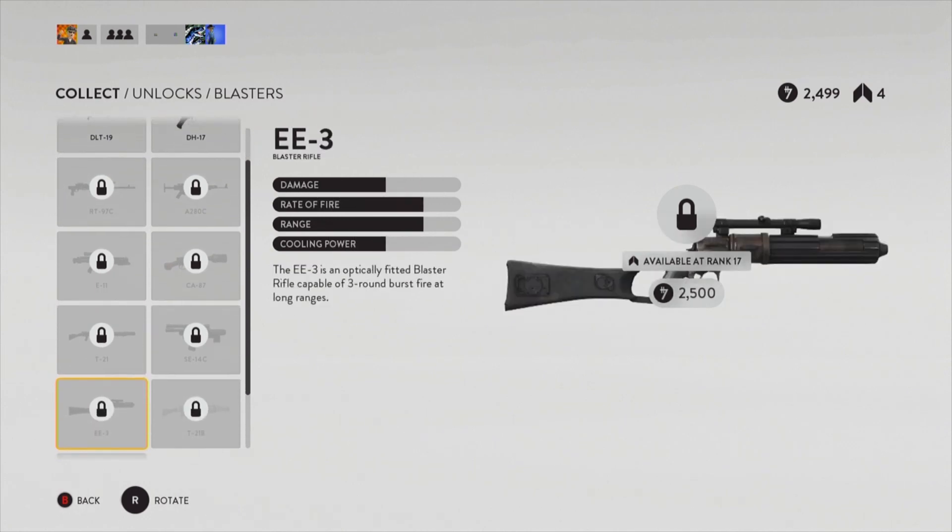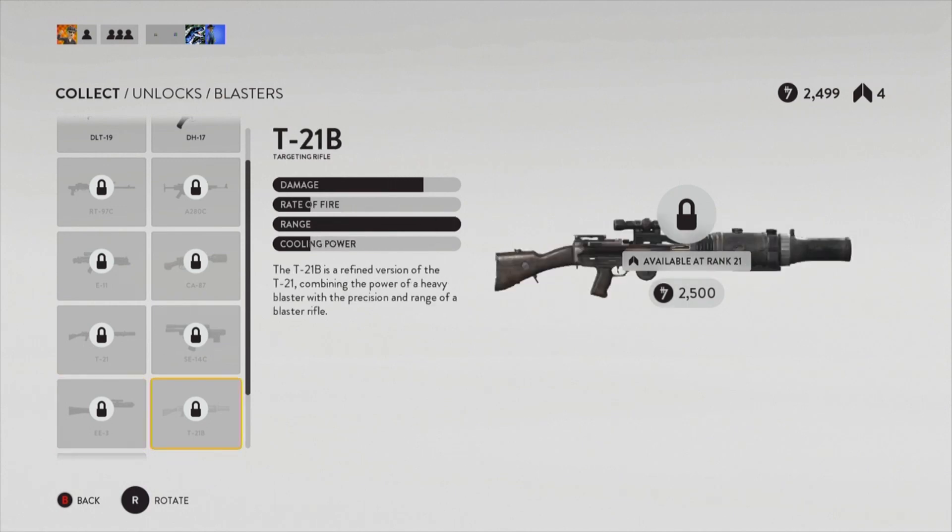At rank 17 you unlock the EE-3, which if you notice, is Boba Fett's rifle. It will be a three-round burst in this game, so that should be interesting. At least there's some weapon variety there.